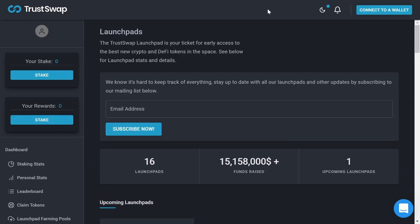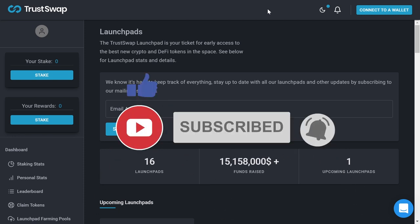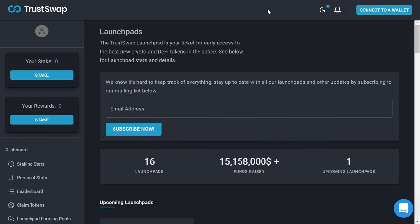Hey guys, welcome to the next episode. Today I'm going to compare different launchpad projects. I'm going to explain how much you need to spend in order to qualify for allocations on different launchpads, what the cost would be, and I'm going to show you what projects in the past launched on these launchpads and how much profit they made for people who invested in them. Before we begin, remember that in the description of every video you will find a link to our Telegram group, so feel free to join the discussion over there.